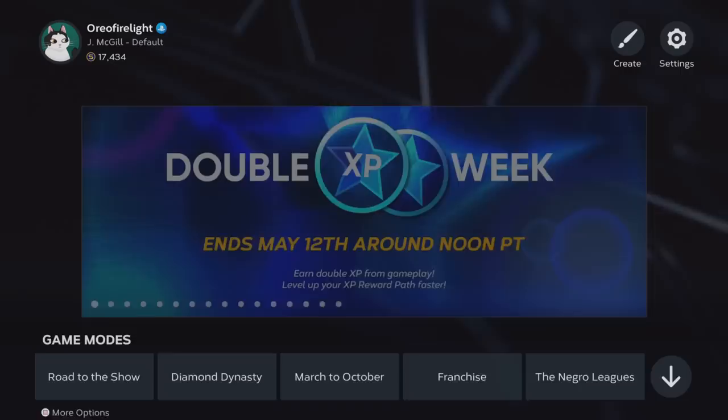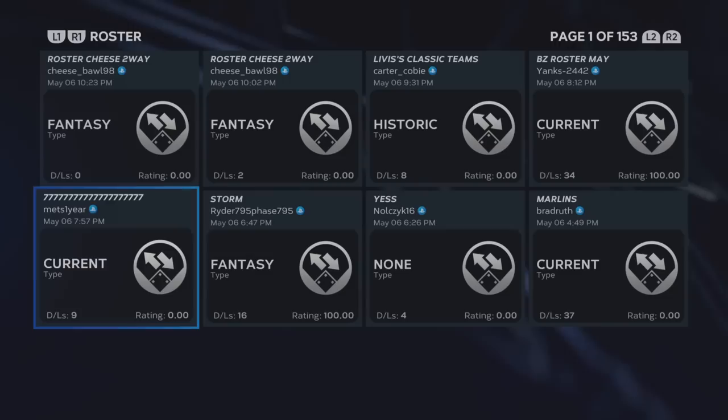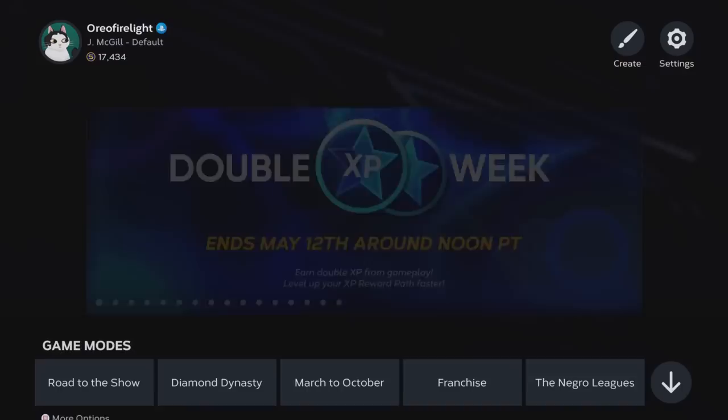To get started before you even make the ball player and get into Road to the Show, the first thing you want to do is go up to Create, go to Vaults, and you're going to need to download a roster. Go over to roster, click square, then search, switch it to online ID, and type in hardpard — H-A-R-D-P-A-R-D. It's the one called hardpard Road to the Show with the Reds. Download that roster, and once you've got that, you can go to Road to the Show.